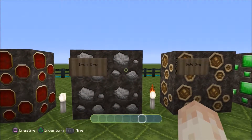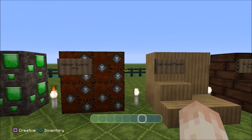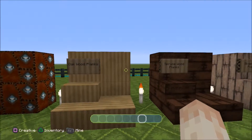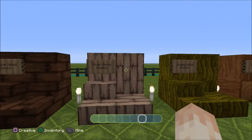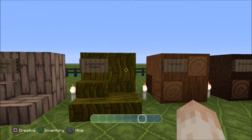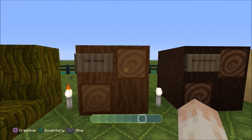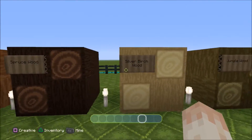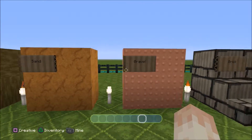Redstone, iron, gold, emerald, nether, quartz. Oak wood which looks like cardboard - that's good! Spruce, silver birch, jungle planks - awesome. And here's what they look like in the world: oak wood, spruce wood, silver, jungle wood, sand, gravel.